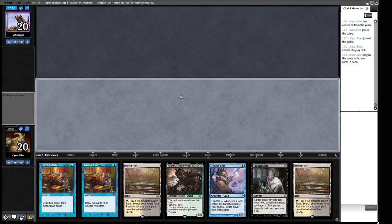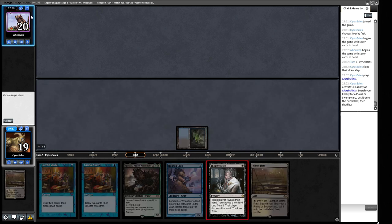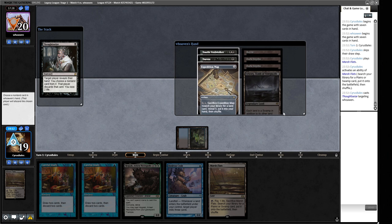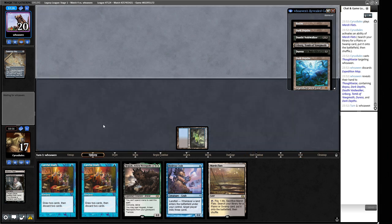We can keep this — we can Thoughtseize on one, and then Crab double-mill on two. We have to Thoughtseize on turn one because we might not get many opportunities to mess with our opponent's hand. Let's play this, crack this, go and get ourselves an Underground Sea — we want the Sea so we can cast the Crab next turn. Just Thoughtseize our opponent. They have Dauthi Voidwalker, Duress, Expedition Map. Expedition Map represents them getting a 20/20 we can't beat, so we have to take the Expedition Map and let them have the Dauthi Voidwalker. We're going to lose one of our Careful Studies this turn but that's fine.